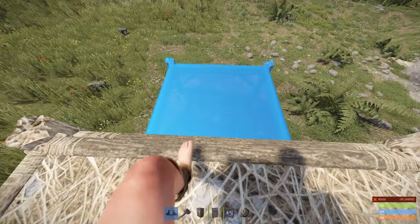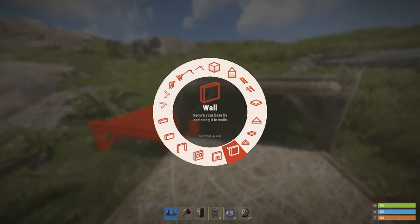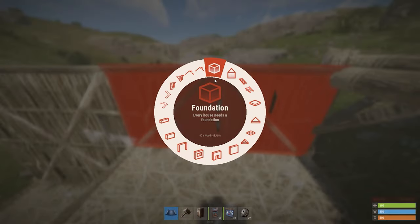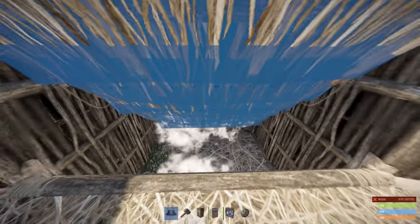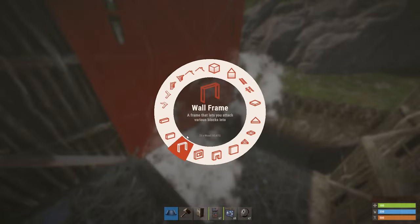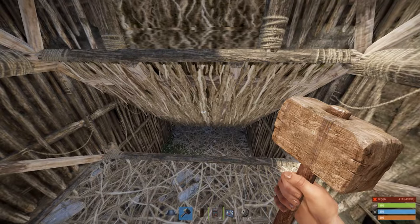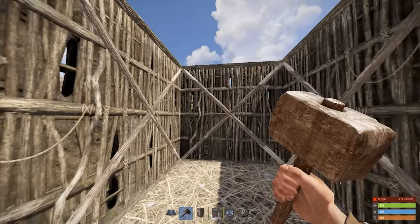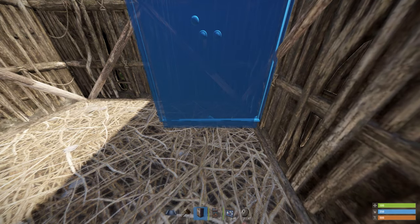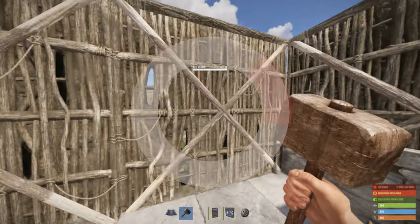To build this trap, find the high ground and place the foundations at differing heights. Then build the walls with a roof as an entrance. Place a half wall here to be able to place a doorway, and then remove it. TC goes in this corner. Finish by upgrading everything to stone.